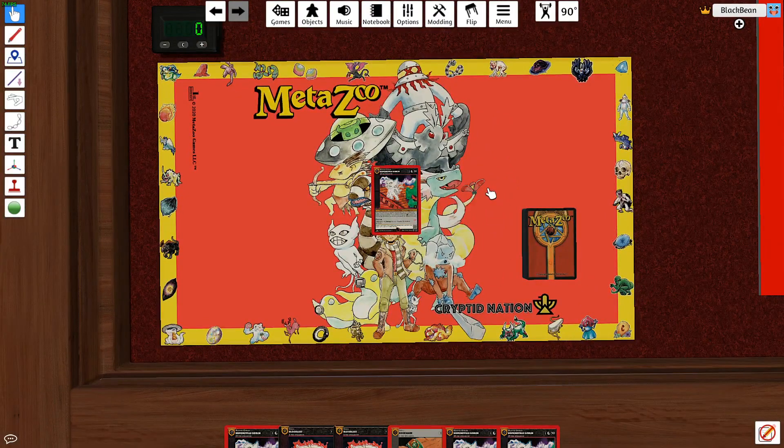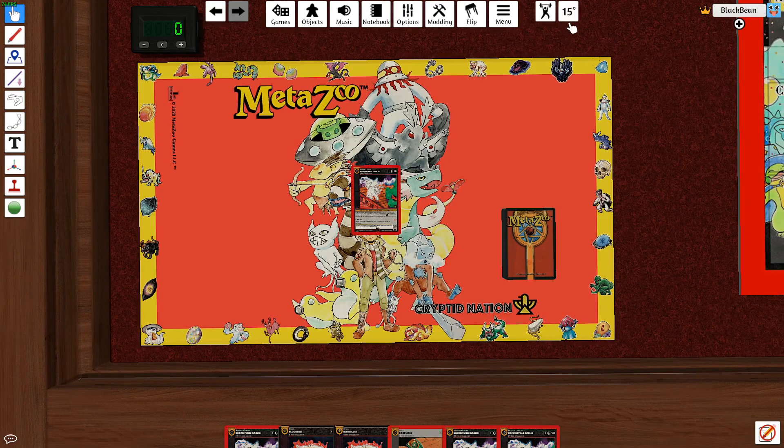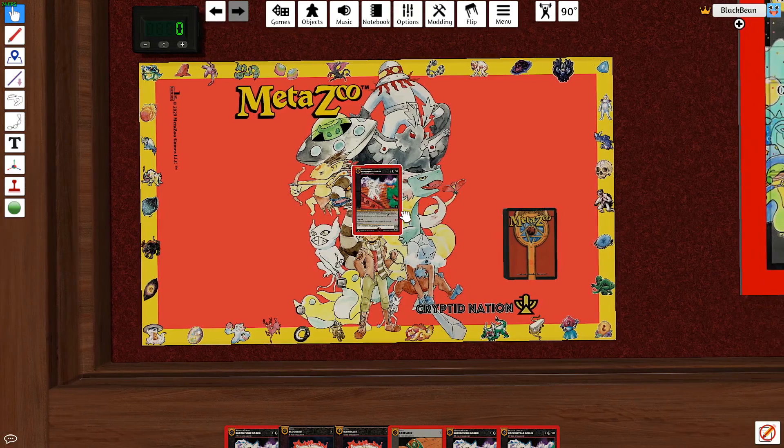One more big tip: the 90-degrees rotation setting. If you click this number, it will change the rotation degrees of your cards. At 15 degrees, the cards will rotate by 15 — we don't want that for card games. So let's make it 90 degrees, and now we get perfect flips for fatiguing and awakening.